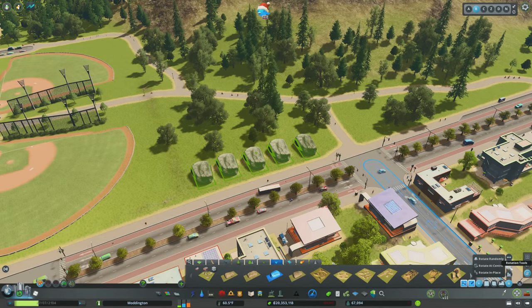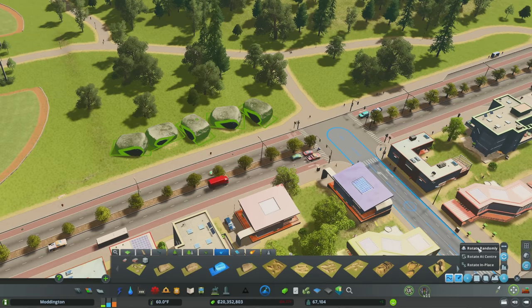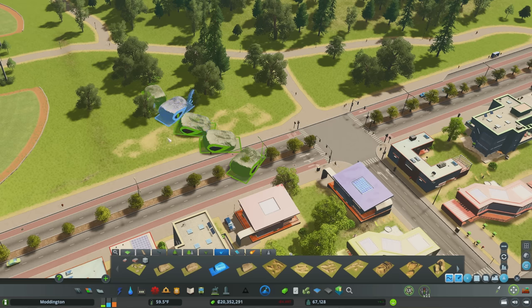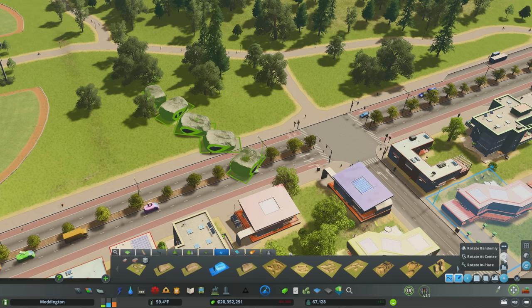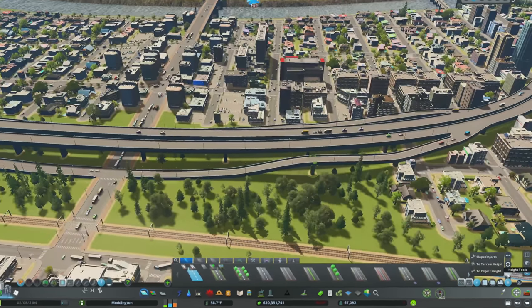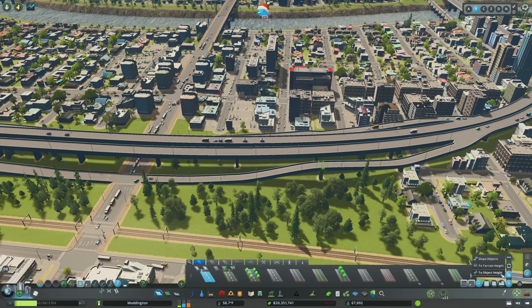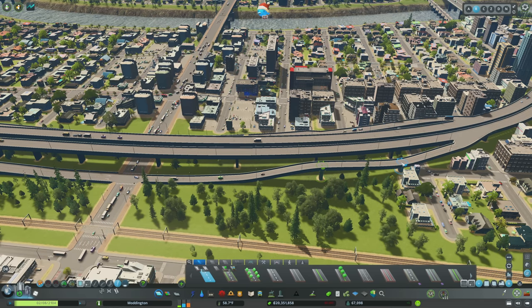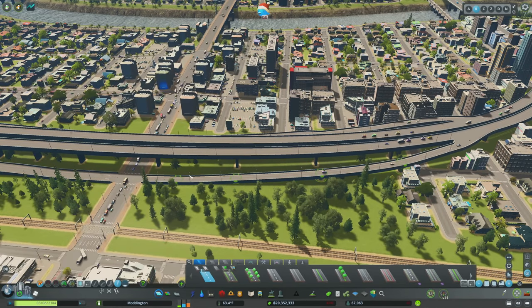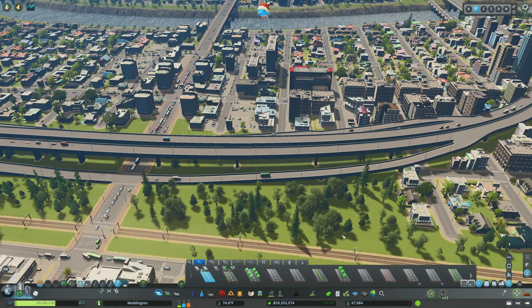Next are the Rotate Tools. If you have five rocks all facing the same direction, select them all and hit Rotate Randomly for a more natural look. You can also rotate at center, selecting a center object to rotate others around, or rotate in place toward a specific object. Under Height Tools, Slope Objects allows you to slope things evenly — select nodes and it creates a nice clean slope. You can slope buildings, parks, or anything you want.